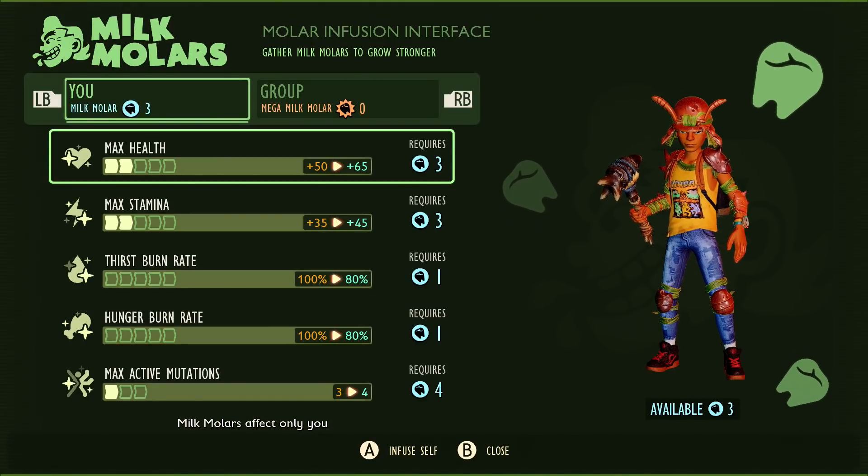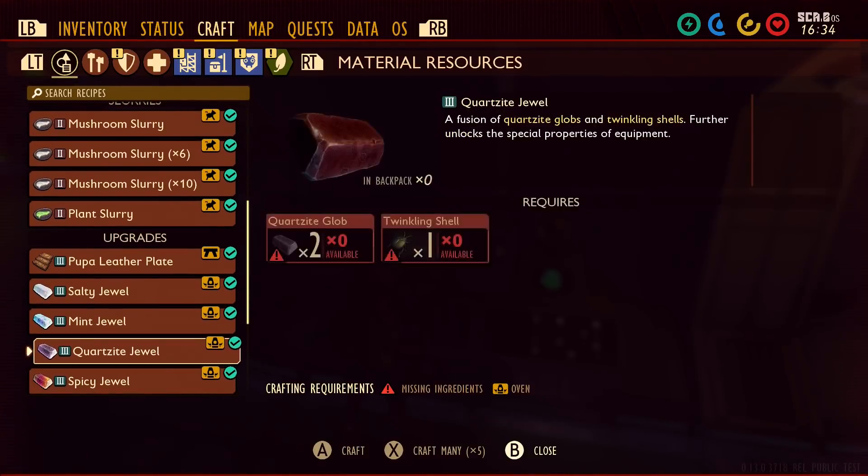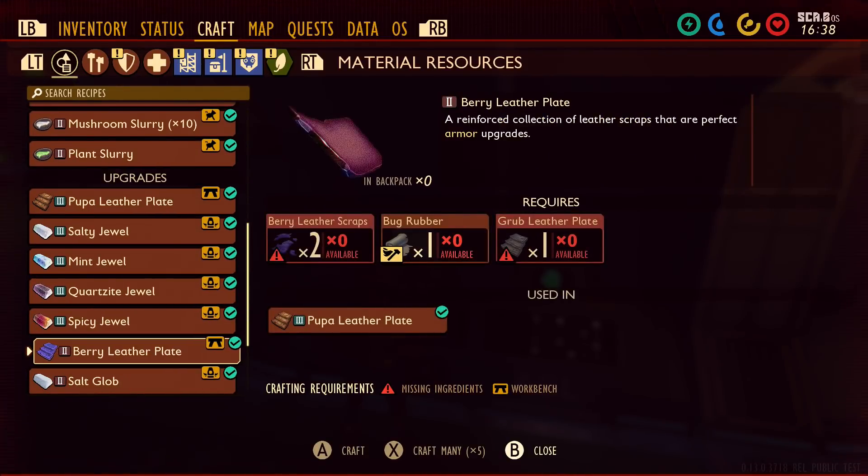They've also increased the milk molar HP upgrade values. To get level three now it's going to jump up from 50 to 65, so that's an 85 max health increase — that is amazing.